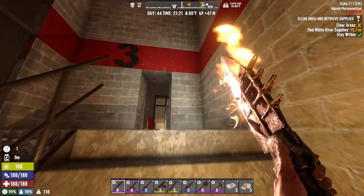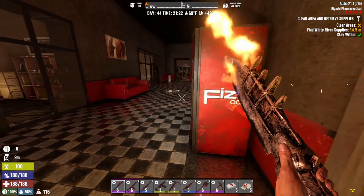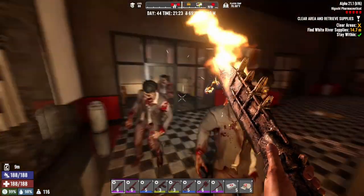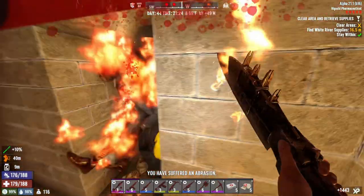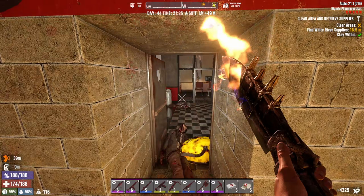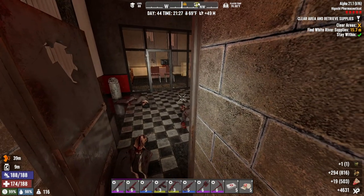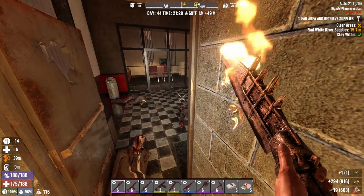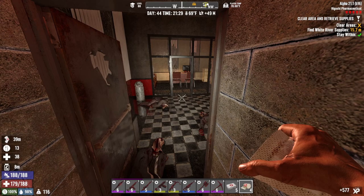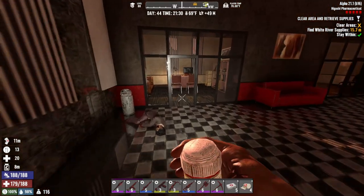Level three - sneaky sneaks. My senses have picked up something. Crap - that was a lot of them coming fast. We got an abrasion - let's take a bandage. We're good. All right, keep taking these to keep from getting infected. We can't check the cola machine.